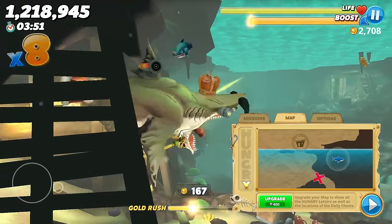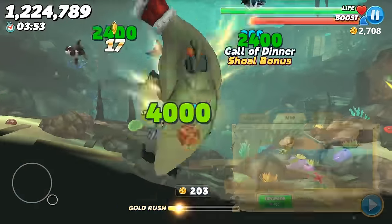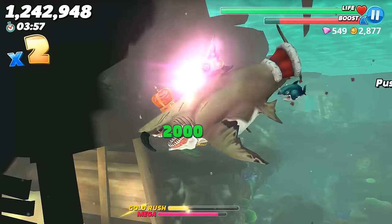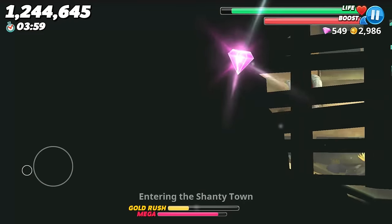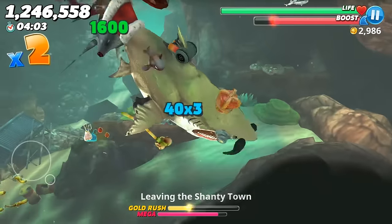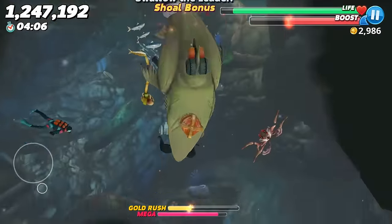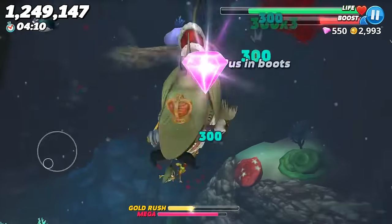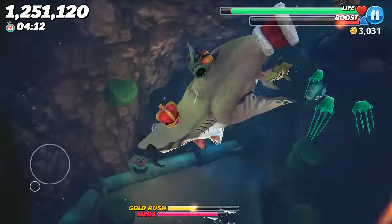There's also kind of a secret spot on the far right side of the map — if you can find it, it'll sometimes have a gem fish. That pretty much does it for my advice on how to get a lot of gems: watch ads, target the places I showed you, and go for submarines, shark cages, people, and purple jellyfish. Hopefully that helps you get a lot of gems and I'll see you in my next video.